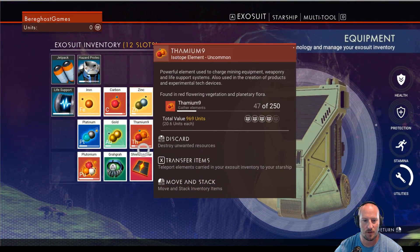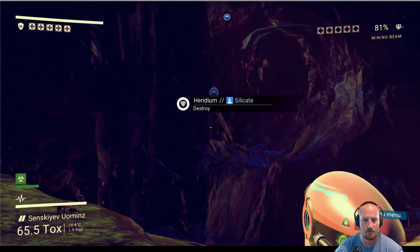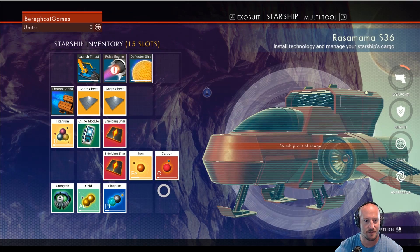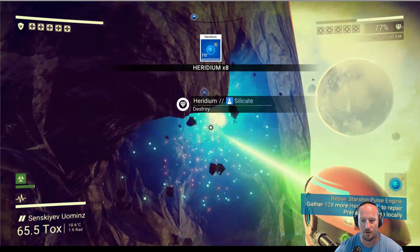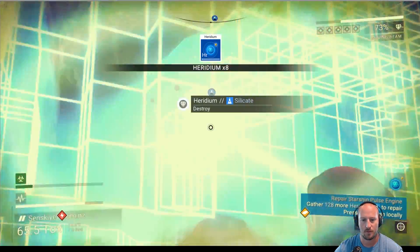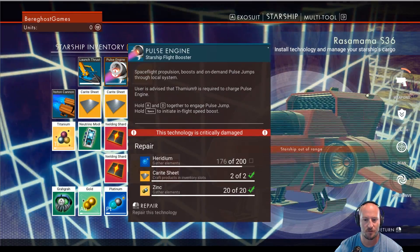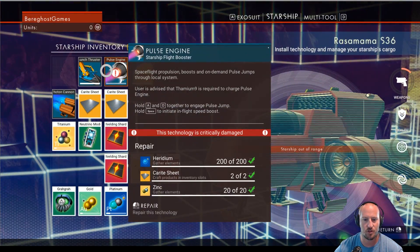My inventory is full. Let's send this back — let's send the gold back. What's my heridium at? Where is that stuff at? How do I know how much of that stuff I have? 128 more. How much more of this stuff do I need? I don't know how much more I need. Pulse engine — 176. Okay, let's keep going. What are we at? 200 of 200. Okay, let's head home.